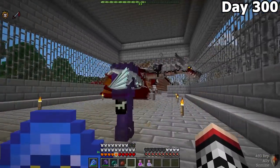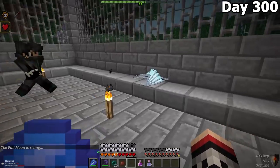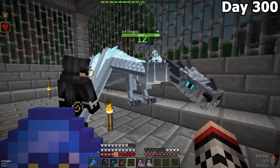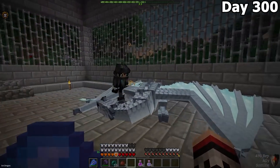On day 300, we made it back to base and the ice dragon had hatched. It's actually pretty cute — if you compare it to my dragon, at least. The final thing Forest wanted to do was give his dragon some dragon meals, and it started growing pretty fast. If you made it this far into the video, comment '100 days' — that's how I'll know you're a true fan. I really appreciate the support, and I'll see you all soon.